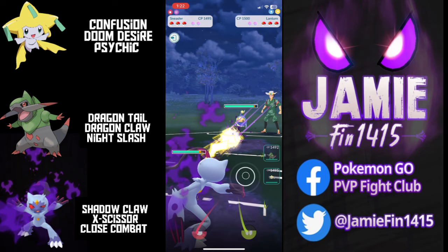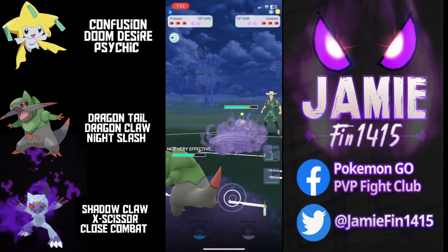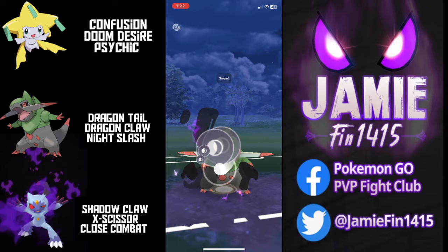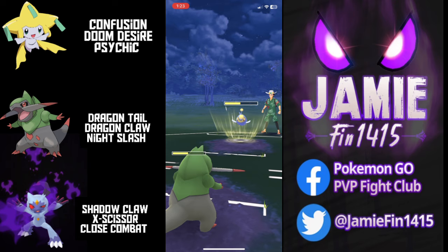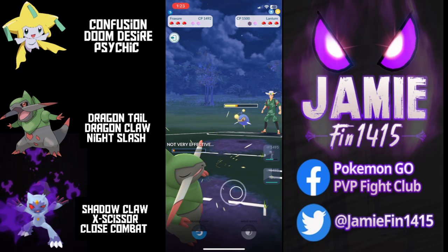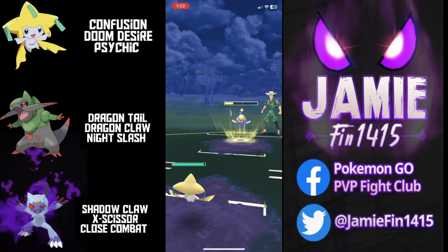In the next battle we've got a case of déjà vu — another Lanturn in the lead. Ty farms up, thanks to Close Combat pivots out into Fraktur to catch the Surf where it will be resisted. Fraktur tanks that reasonably well. The opponent stays in, clearly having no good response. Ty throws Night Slash on the CMP, forcing a protect shield. There still isn't quite Surf range, but we might get farmed down — Fraktur is running out of HP. Can Ty make another charge move? We do get farmed down, but Ty can now send out Jirachi.